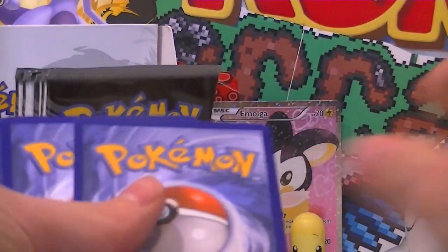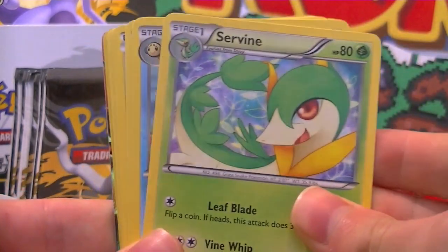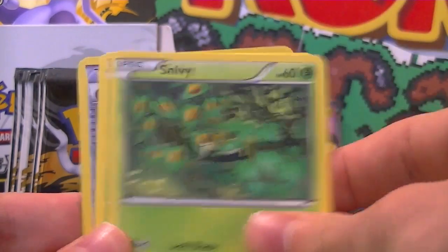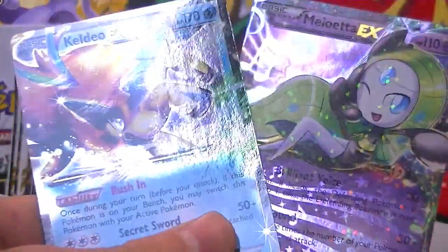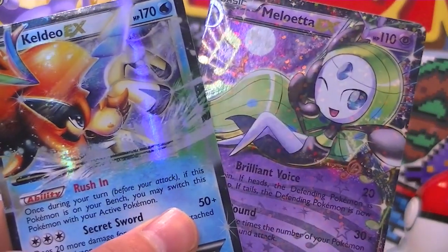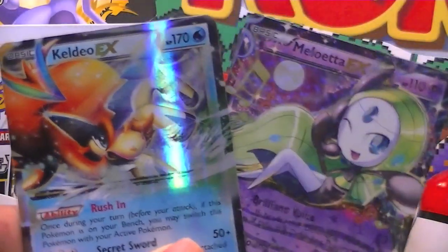Oh my gosh! Don't start! I can't take it! Any guesses? Stop the video — what are you gonna guess? A Zoroark. Did you see two? I might have seen two! Swablu, Mistrevis, Snivy, Swadloon, a Reverse Crushing Hammer. Two EXs in one booster pack! Holy mac and cheese! Two EXs in one booster pack — a Keldeo EX and a Meloetta EX, and a Reverse? We pulled a Full Art Emolga and two EXs in one part. What is going on right now?! This booster box is insane!